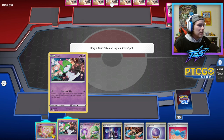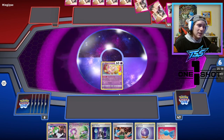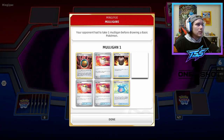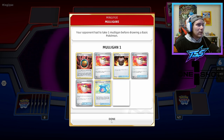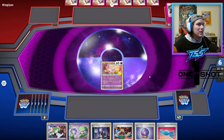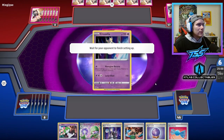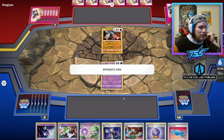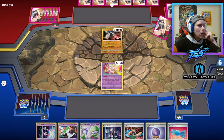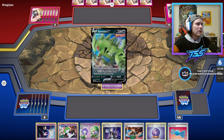Looks like we're up against Lugia! We obviously start Mew and we're going second — very unfortunate. Interesting card there. We drew into Cresselia and I think we're not going to bench anything right now. Hopefully we can Mysterious Tail into something like a VIP Pass — that would be very very good for us. Tyranitar V going to their bench, no Lugia in sight. Let's Fog Crystal just in case we don't find a VIP Pass.